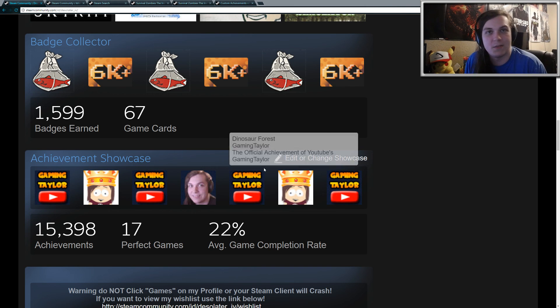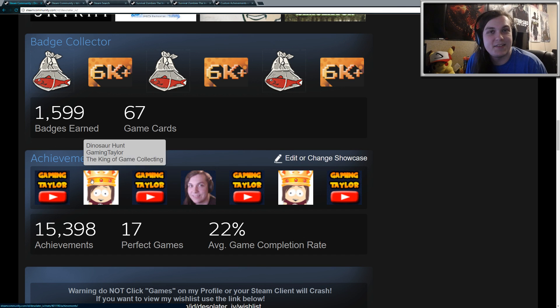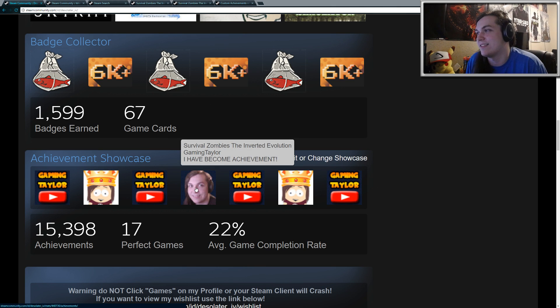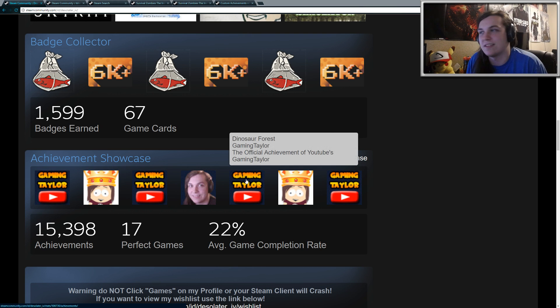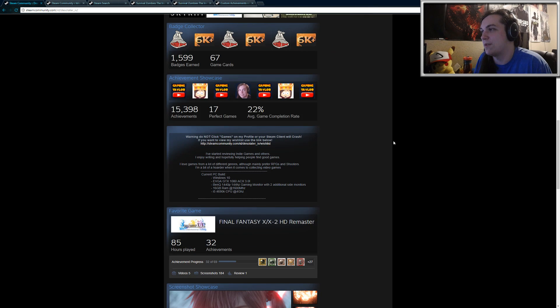So this is my Steam profile, and this is my achievement showcase shown on my profile. As you can see, I made a bunch of custom achievements. Here's a picture of my face — it just says 'I have become achievement.' Here's my little gaming tailor name with the YouTube icon, and here's my little South Park character that I put on my thumbnails. It just says 'the king of game collecting' and 'the official achievement of YouTube's gaming tailor.' So these are all my achievements that I'm showcasing on my profile.